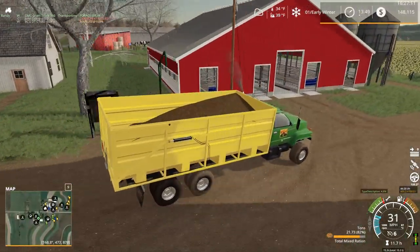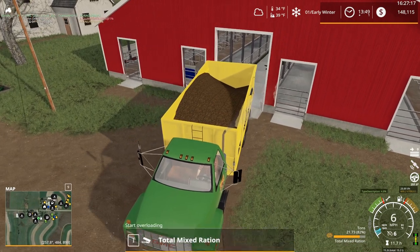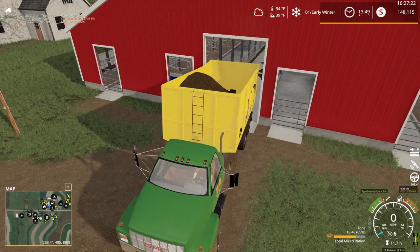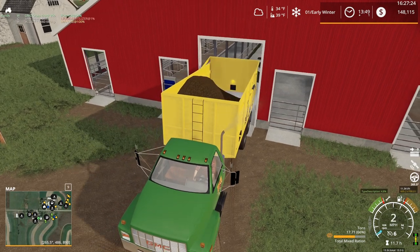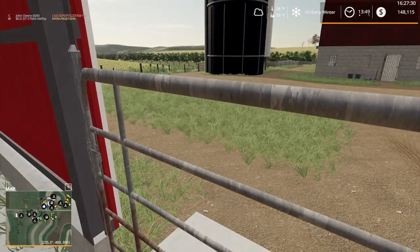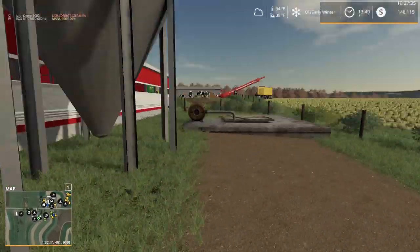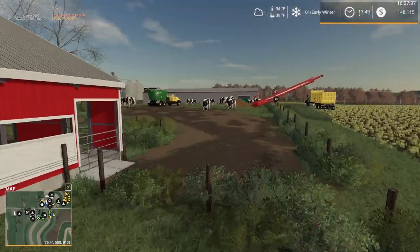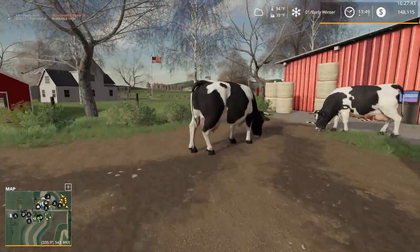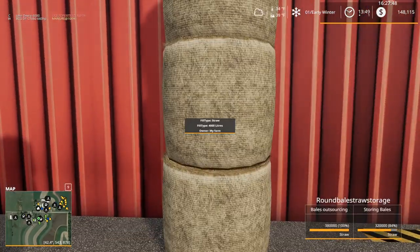We could bring some straw to the cows to keep manure production rolling. We'll back the truck in here and leave it for a moment. We'll probably fast-forward through the night. Let's hop the fence — looks like there's a fair bit of manure there. I should check if the trees need to be topped off; we had a couple we weren't quite able to finish last time.